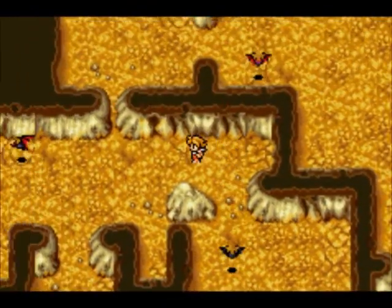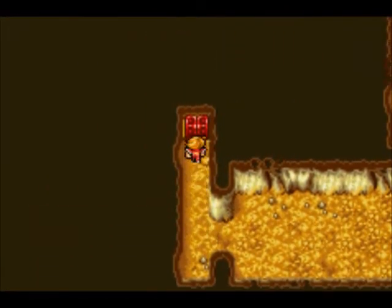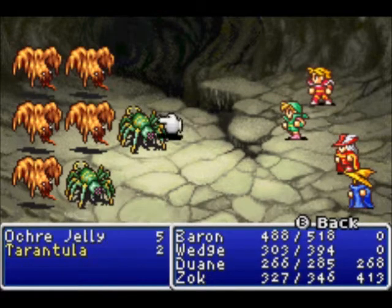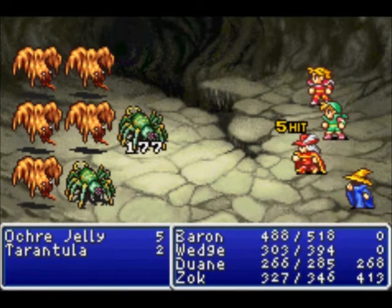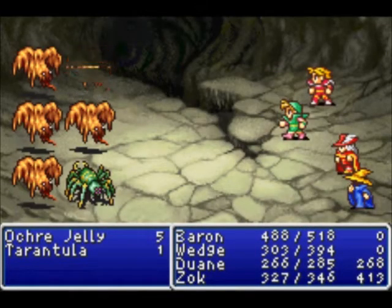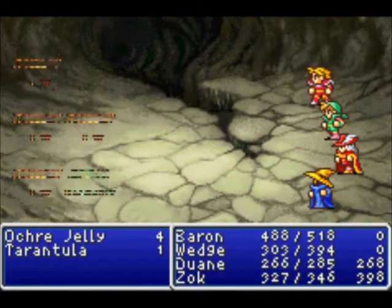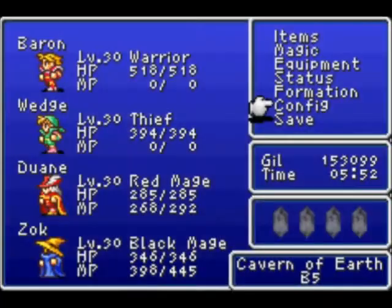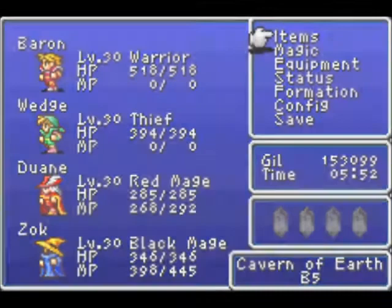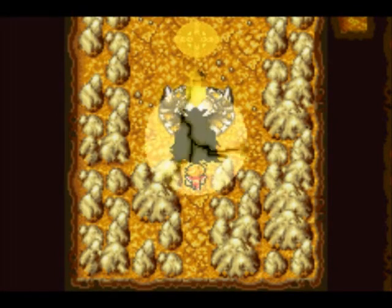You might have noticed that my levels are actually different. We have Ochre Jellies — they're not like the green slimes we first met up with, so you can just do regular damage with physical attacks. My characters' levels are different because Baron and Wedge got hit by the stone status, so they didn't get experience from that battle. They're going to be a little bit different, but not that much. It's kind of difficult to do a no-death run, especially when you have things like cockatrices stoning you.